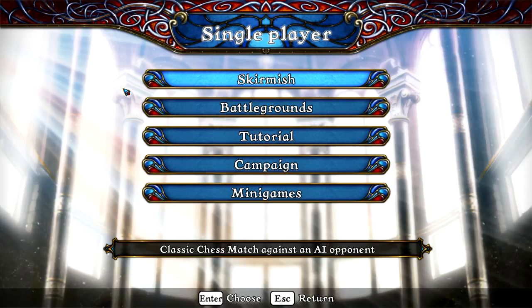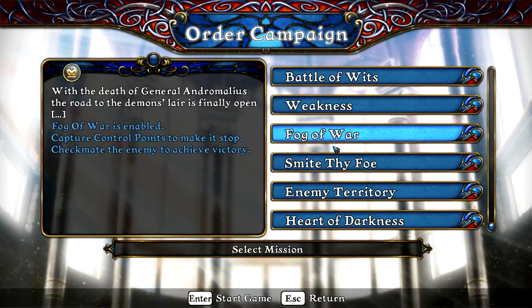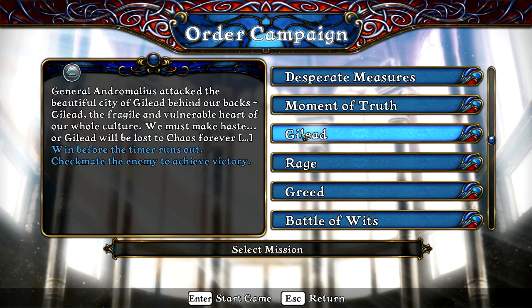The one thing they do have that I find kind of cool is they have these campaigns. The campaigns basically give you one board and it's a puzzle. Let's look at Fog of War — actually, let's look at something earlier. There's Rage, for example: your pieces must attack whenever they can, the opponent's pieces do not have to. So this is a condition that kind of makes your game like Checkers. There's also Gilead — Win Before the Timer Runs Out — so this is just like standard Blitz Chess.